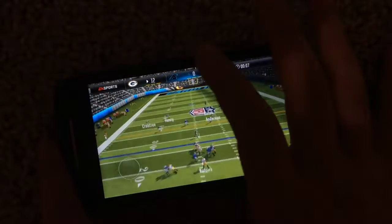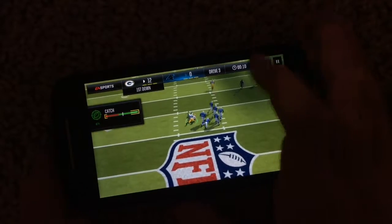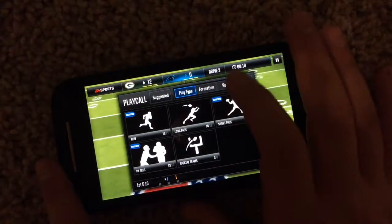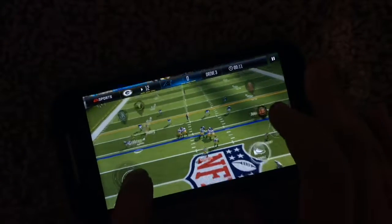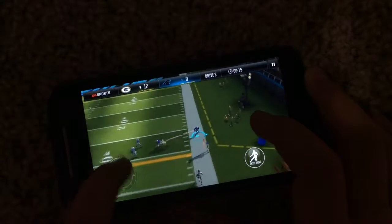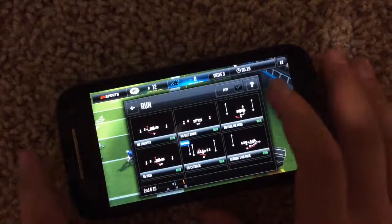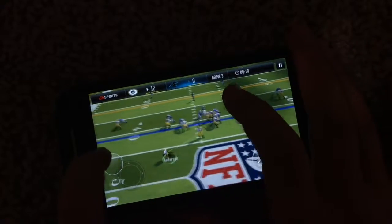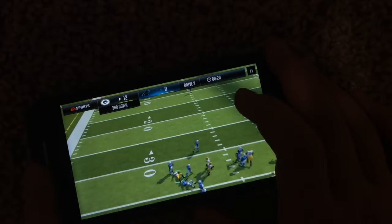Hunter Henry again, going across the middle this time. He got the catch. Now I can show you what else I do after he doesn't take it all the way home. I like using the smash play — this one works really good, especially with a good running back. CJ Anderson is a solid running back. After that, I usually go with a run play to see if I can get a run off. We end up getting a few yards there.